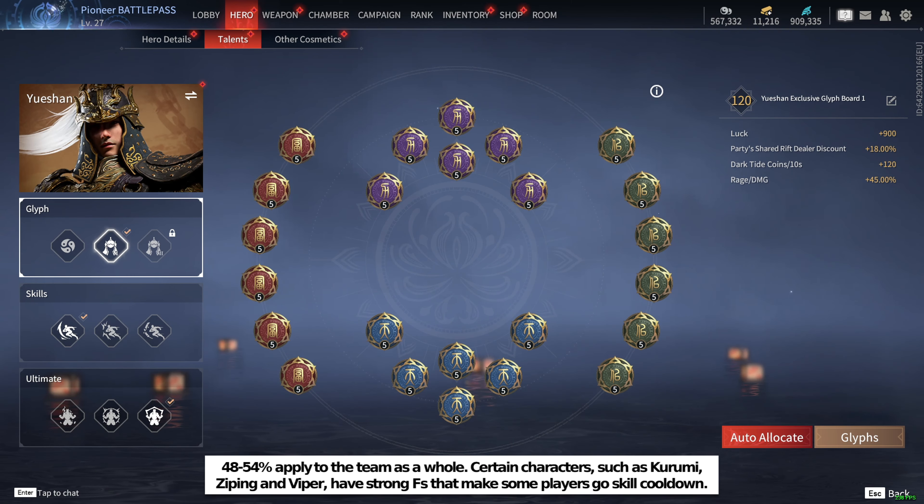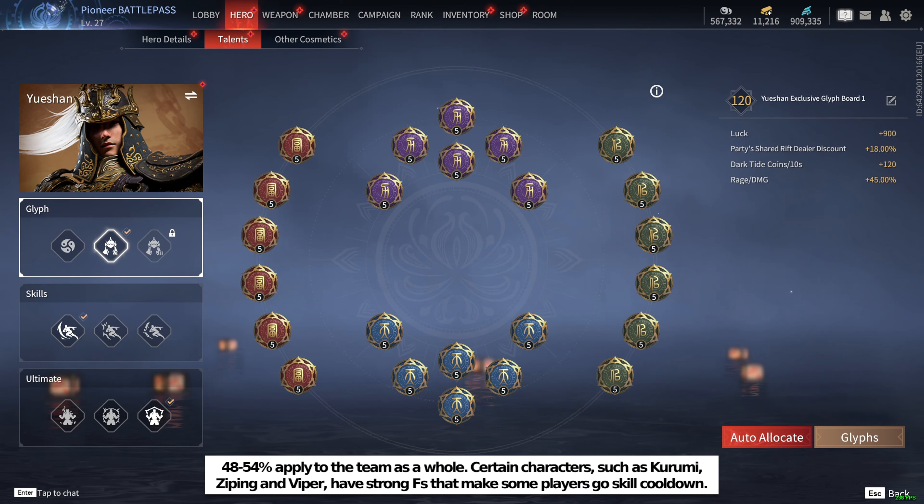Yang Gates spawn at different timings compared to ranked. Certain characters will usually try to enter to win an iso fight and get the buff — for example Theria in solos and Transformer Comp in trios. Other characters are better equipped to ambush a team trying to enter, such as Viper Comp. You can look up the Yang Gates spawn times on the Naraka wiki. There is an extra incentive to enter Yang in Immortal War because the box inside has a gold weapon.